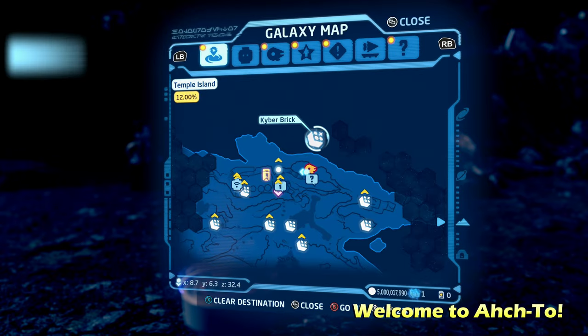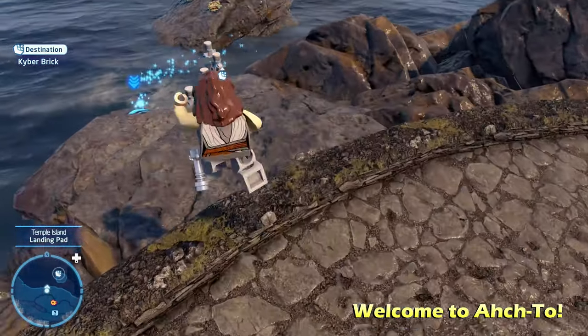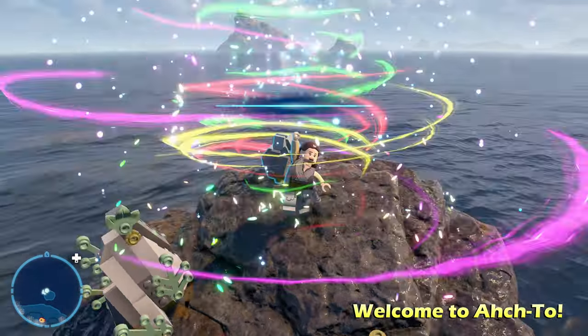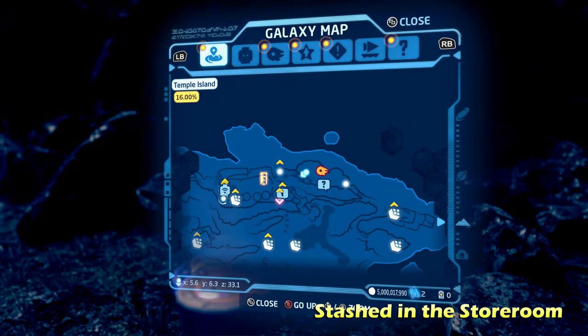We're starting off with the first puzzle called Welcome to Ahch-To. Just behind your landing zone you can go on these little pegs in the water and get to the rock to get the kyber brick for Welcome to Ahch-To.